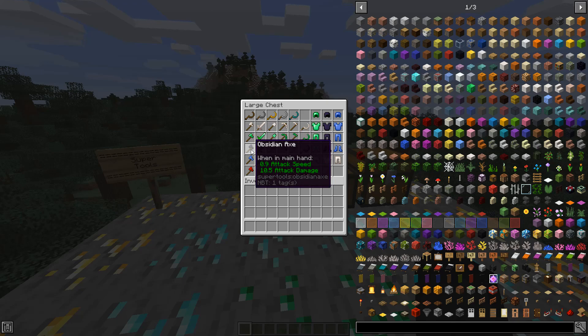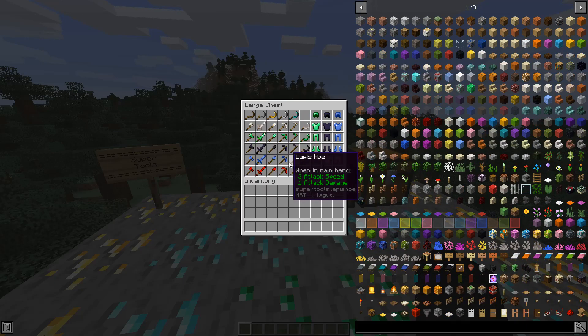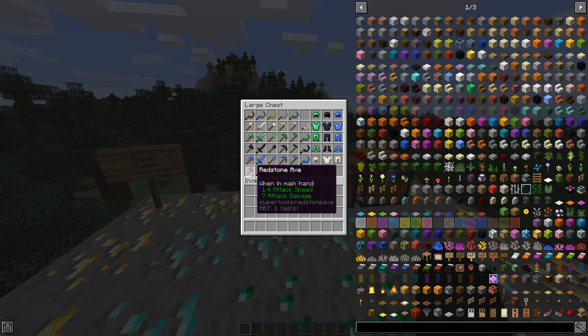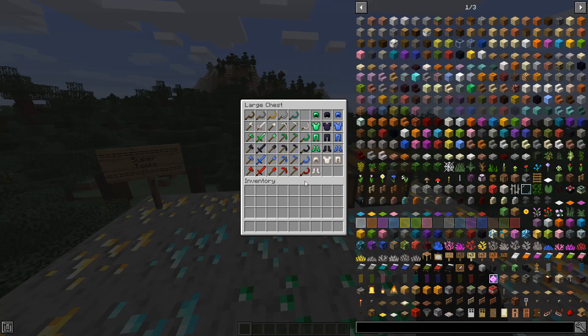Moving on, we have the obsidian set, which is very similar to the emerald. You might notice slight differences, but you would just need obsidian blocks to craft this. And here is the obsidian armor. Next up is lapis, which is actually weaker — it seems to be under the iron capabilities of weaponry, which is interesting. The lapis set you craft just with lapis like you normally would. And the redstone set — as you can see, you just use redstone. I'm kind of interested it's not using redstone blocks.